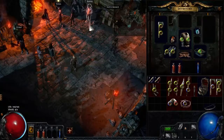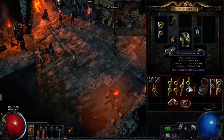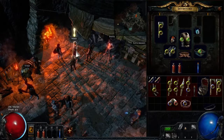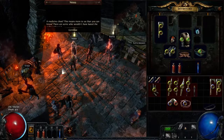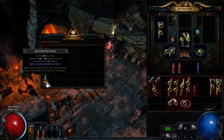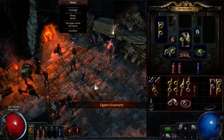Since we're already at 45 minutes for this episode, I want to wrap this up relatively quickly. We brought the medicine chest back, and if we talk to Nessa, she will give us a choice between a medium life flask, a magic mana flask, or a quicksilver flask. In this scenario, you should always — and I stress it again, always — pick the quicksilver flask. I will talk about the quicksilver flask in the next episode.